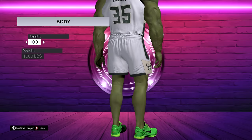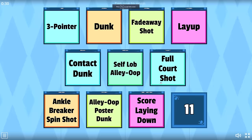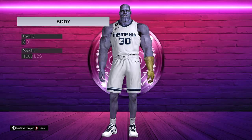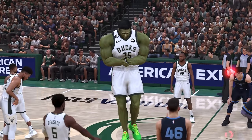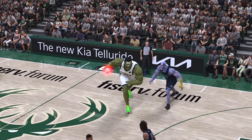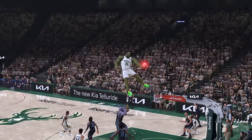Now we've got a 10-foot Hulk — one million overall. You can't even see his face because he's so tall. One final challenge: a full court contact dunk on Thanos! Look at the size comparison versus the NBA players — this is crazy. Before attempting the full court dunk, I try a crazy dunk and the Hulk literally jumps over the backboard — the craziest shot I've ever seen in any 2K.